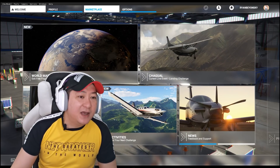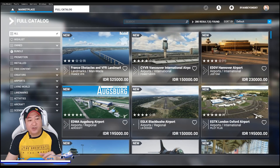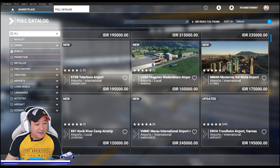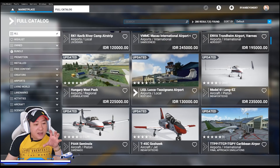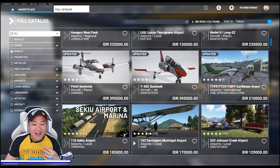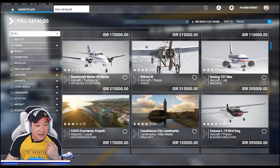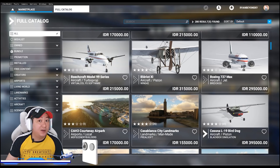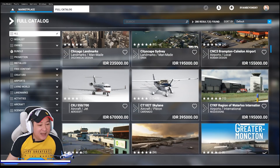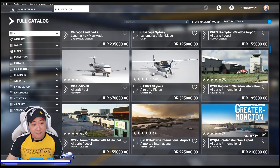Sebelum kita mulai, saya akan tunjukkan di marketplace. Di game Microsoft Flight Simulator ini kita bisa beli airport-nya, pesawatnya, dan sebagainya. Ada banyak banget yang bisa kita belanjain, tapi kita harus bayar — pakai rupiah boleh, dolar boleh. Untuk pesawat, contoh, 737 MAX saja itu Rp 295.000.